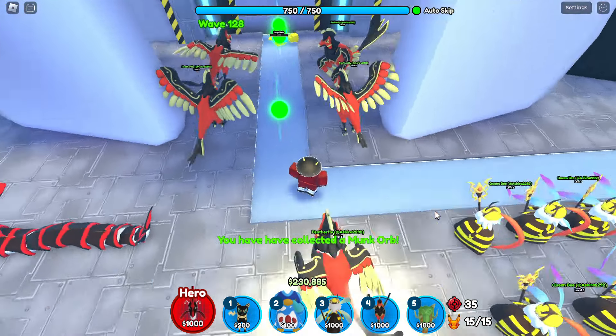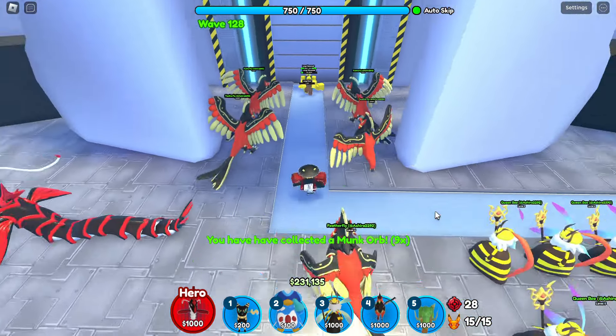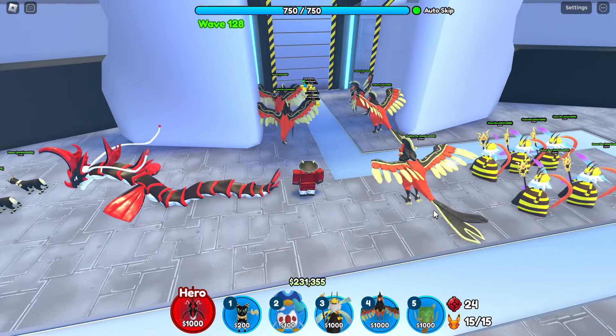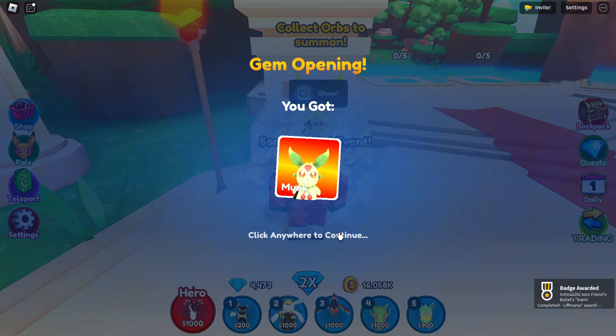But I recommend you farm for green orbs on an endless map, as you can place your towers, leave your PC, and come back in a few hours to collect all the orbs. After you collect 50 green orbs, you can exchange them for monk pal at the lobby.